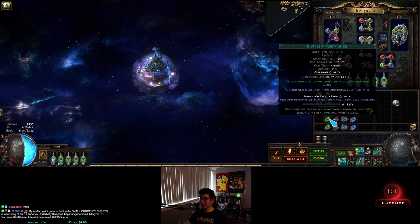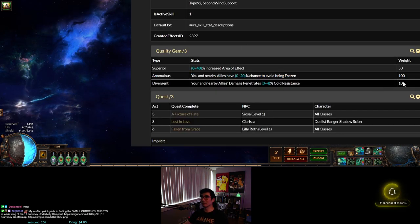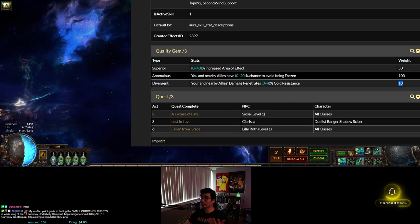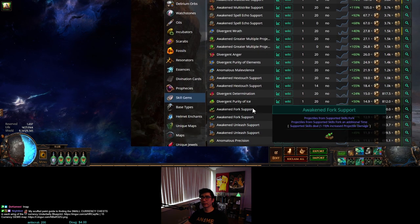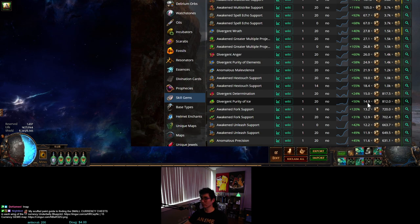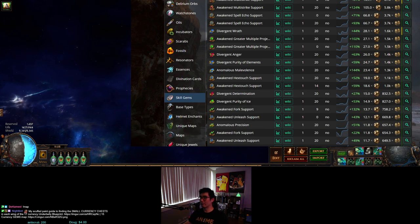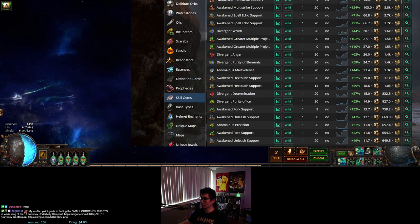Those two are bricked and we lost 140c — that really sucks. Let's try anomalous purity of ice — oh, I got it! Look at that! Pretty fun. As you can see, it has a higher weighting — base 10 out of 60, so a 1 in 6 chance, and I hit it. I'll put that over here and check poe.ninja — purity of ice, look at that, I made about 14.9 exalts. That's crazy. We used three lenses at 210c total, about 4 exalts, so we're up — feels really good.